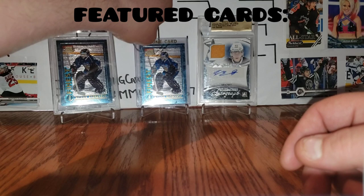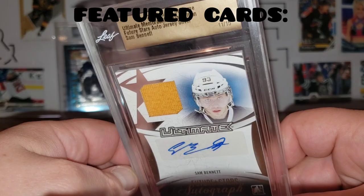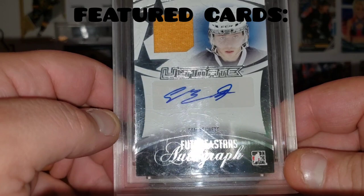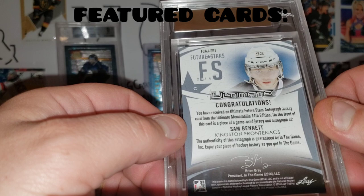The last featured card is a 2014-15 In The Game Ultimate Memorabilia 14th Edition Future Stars auto jersey silver, numbered 11 out of 15 — Sam Bennett. It's got a yellow jersey swatch and his auto. He has a really terrible auto, but it's okay. This one was used in by the Kingston Frontenacs.